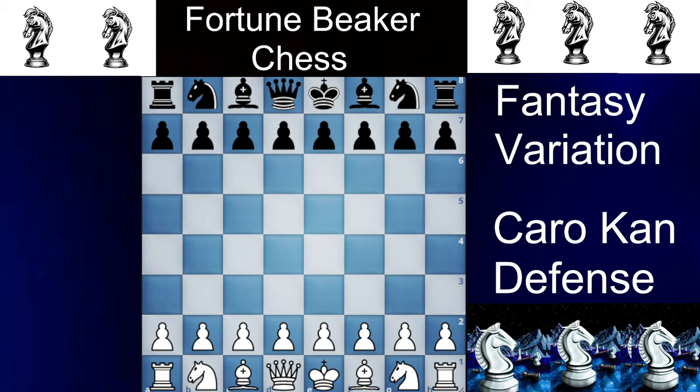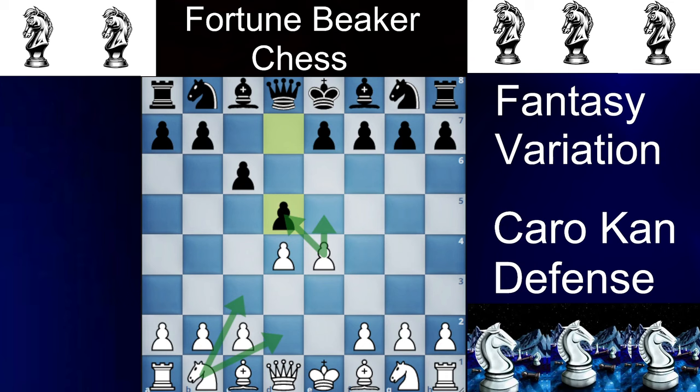We will play the normal Caro-Kann with e4, c6, d4, and d5. There are many ways to play the Caro-Kann — you can play e5, knight to c3, knight to d2, or exchange the pawns — but the Fantasy Variation occurs after f3.